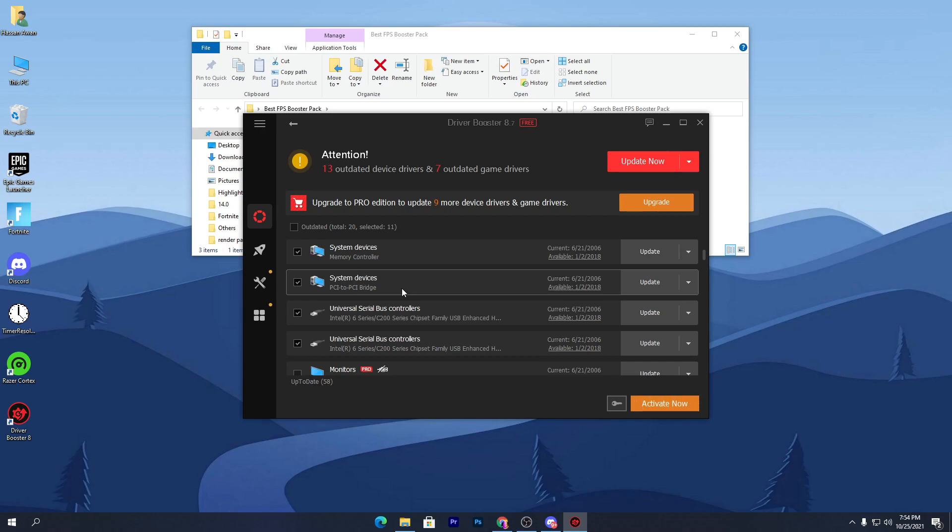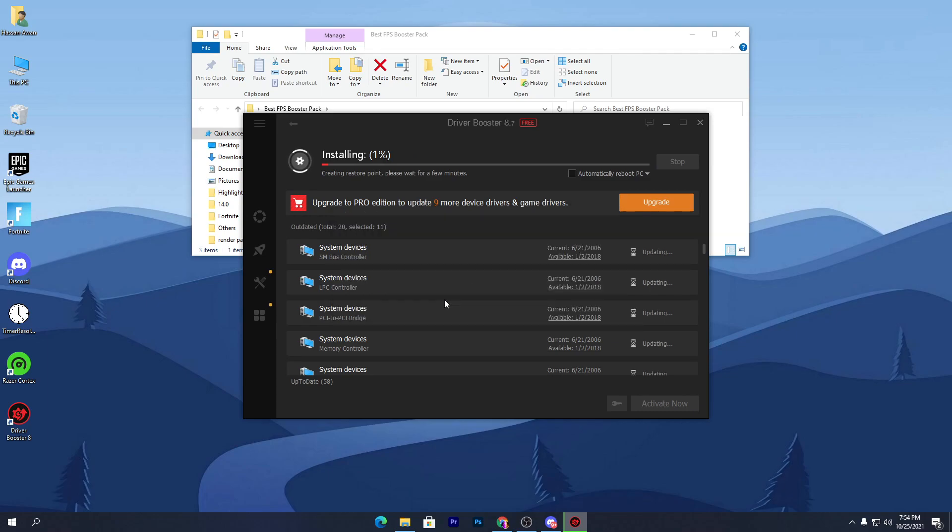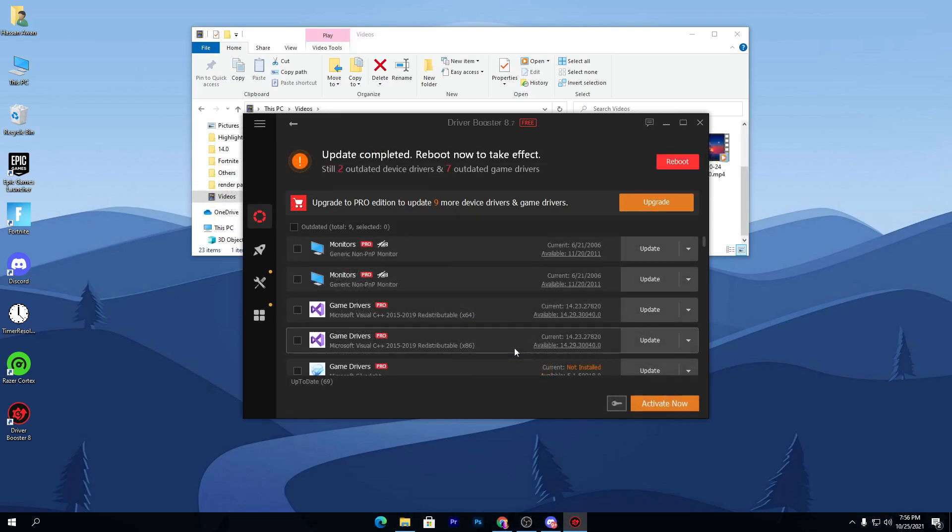Don't install drivers one by one because the free software gives you only one chance to upgrade all your drivers. Simply select all the drivers you need to update and click 'Update Now.' It will ask you to create a restore point — click OK. Before installing the drivers, it will create a restore point on your PC.